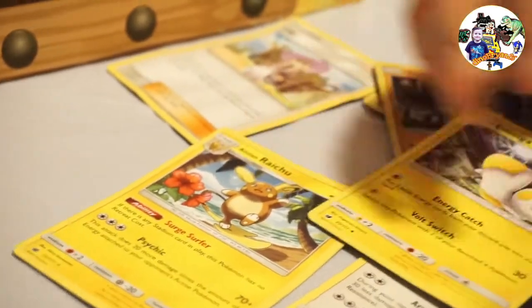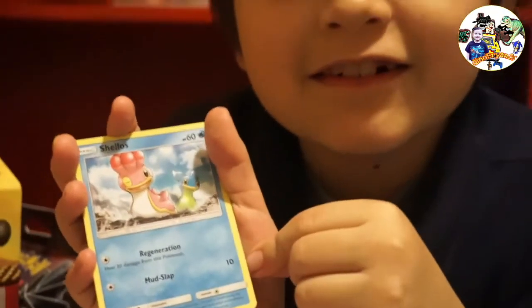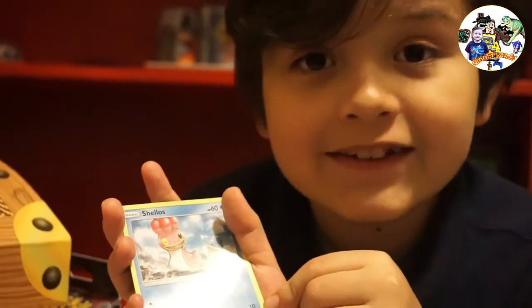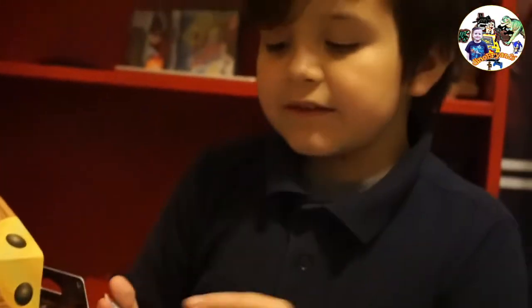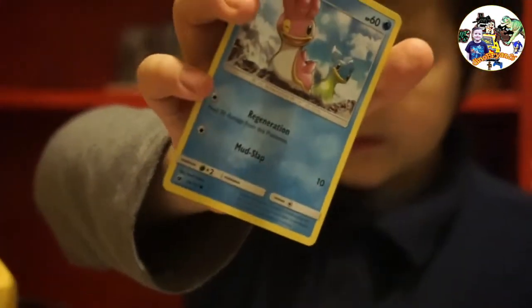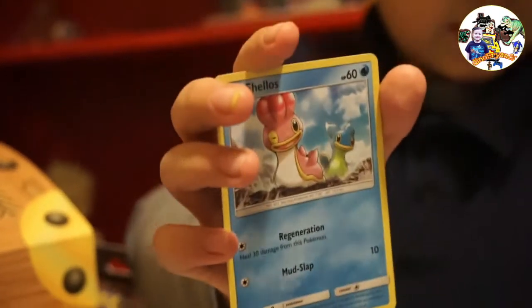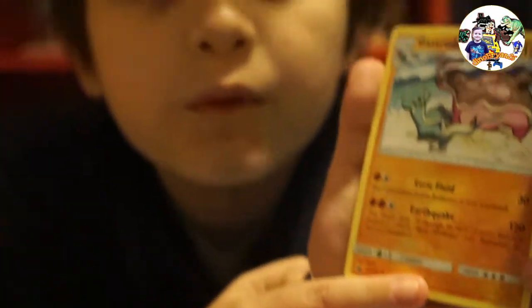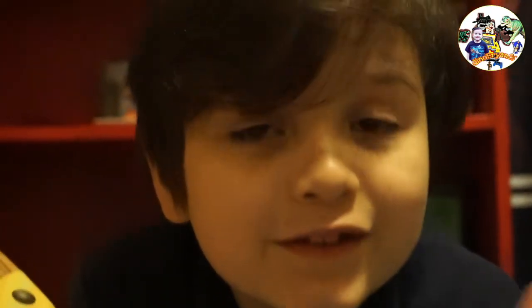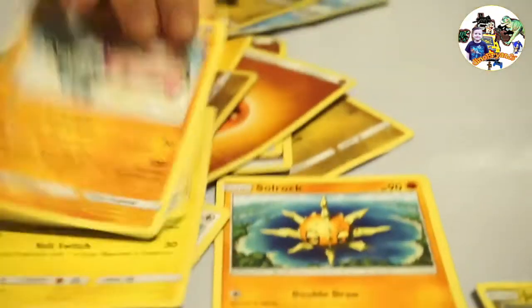I do have some more cards over here - I have this Shellos, it has a Butt Slap attack. I think this will be much of a challenge to beat, but this is the basic stage. And here is Gastrodon, it says stage one - look at it, it's the same one as this but evolved. And look how strong it is - it has over 100 HP and its Earthquake attack does 120 damage.